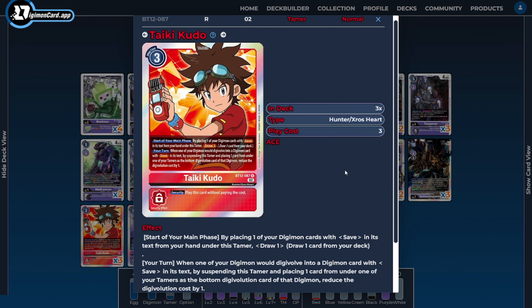As far as the Tamers go, I'm going to be running three copies of Taiki. Taiki interacts with the save mechanic, acting as a way to draw cards and dig through our deck as quickly as we can while storing cards underneath him. When we're Digivolving into our save-based Digimon, we get to suspend him to add cards from underneath one of our Tamers to reduce Digivolution costs, giving us cheaper digivolution paths to reach our higher-stage Digimon.